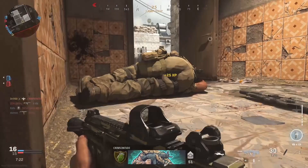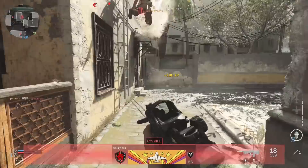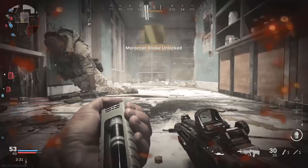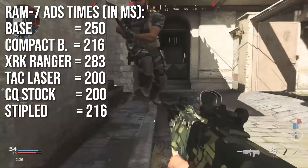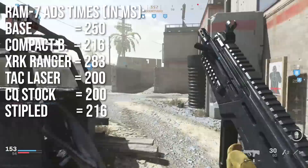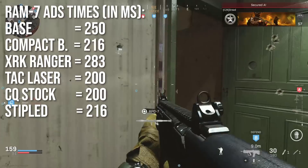The next thing we need to talk about, which is very important on this weapon, is its handling attributes. For a weapon advertised as an assault rifle SMG hybrid, you would imagine it's on the faster handling end — but that's really not true. The Ram 7 has a base aim down sights time of 250 milliseconds, which is pretty much standard for 5.56 assault rifles in this game. The compact barrel gets you 216ms, though with more recoil. The XRK Ranger, which is my favorite, actually makes it a little worse at 283ms. Tack laser, close quarter stock, and stippled grip are all 216ms respectively — very helpful attachments.